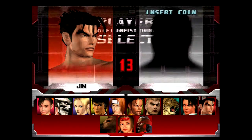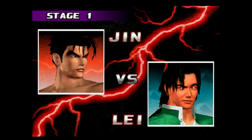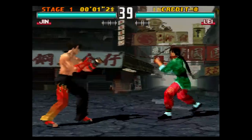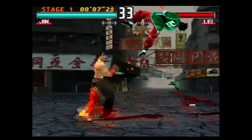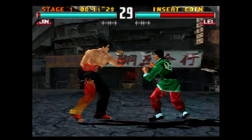So Jin in this game, if you don't know, this is the first appearance of Jin. This instance of him is kind of like — basically like Devil Jin in later games. This is the first entry where he had side steps. And with that, we've got an electrical and a laser scraper.